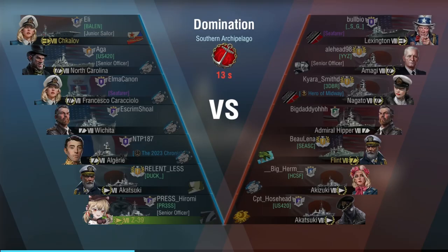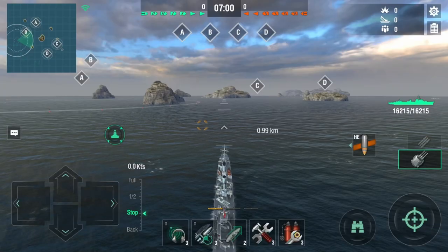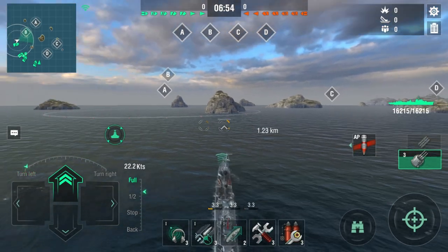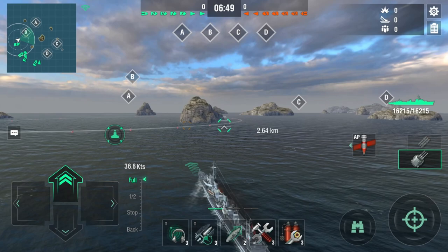We're up-tiered, which is not great, because there are some ships that can actually hurt me the most — Flint to be exact, and Lexington if that Lexington is lucky. A-Cats and A-Keys: A-Keys is a bit of concern if I get too close, and A-Cat is a destroyer that goes fast with a lot of torpedoes. We're in the Southern Archipelago, so let's go ahead and start capping Bravo and figure out where A-Cat is — could be A or C.